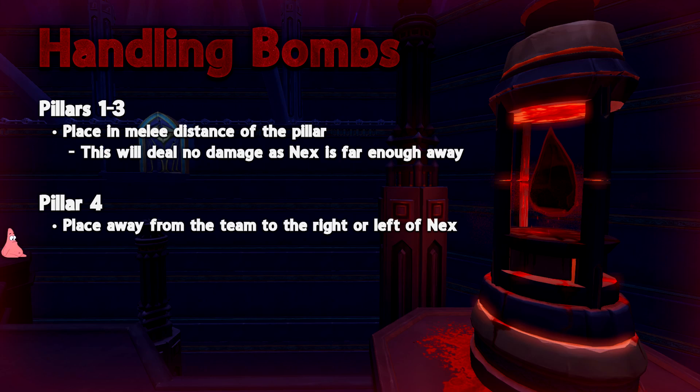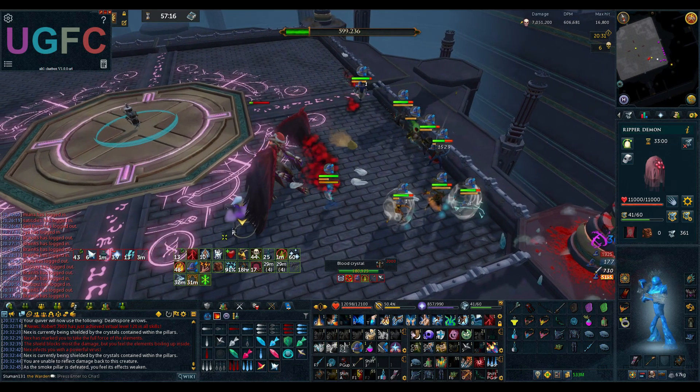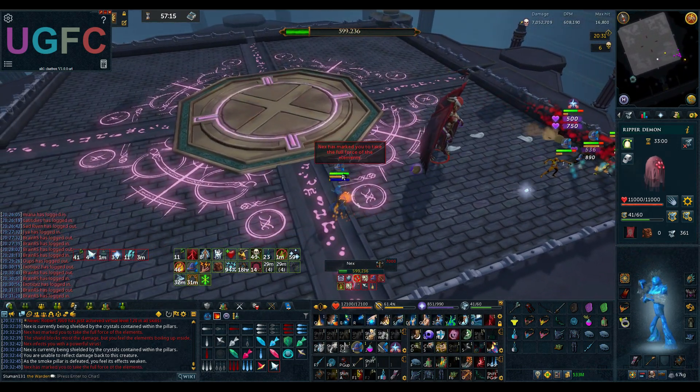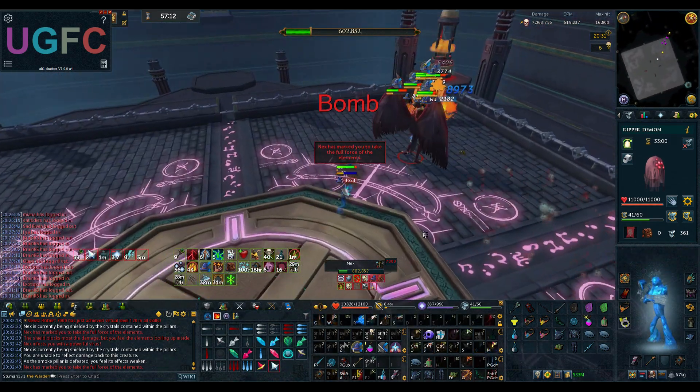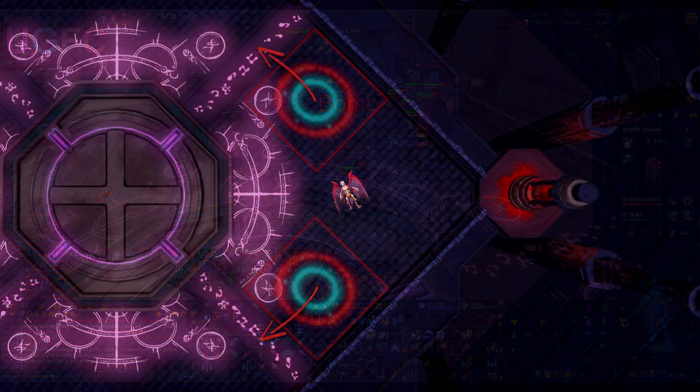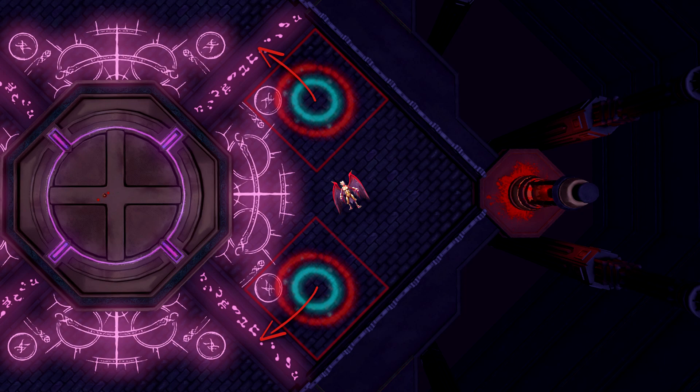To deal with this bomb properly when not on Zerk, you should be able to keep damaging the pillar and place the bomb as close to the pillar as possible, due to the bomb not dealing damage unless you can be attacked by Nex. If your bomb is going to be placed in zeros, this can get a bit trickier. To do this bomb properly it needs to be placed where none of your teammates currently are. On a proper team the whole team should be melee distance to Nex, allowing for the largest area in which to place the bomb. This allows for three main areas in which to place the bomb.